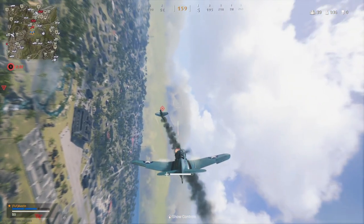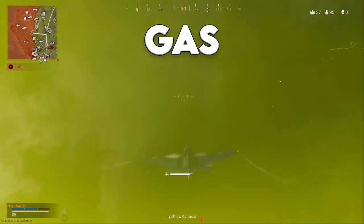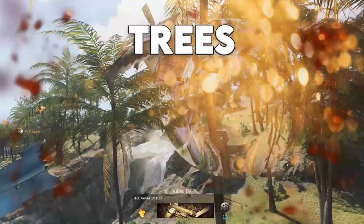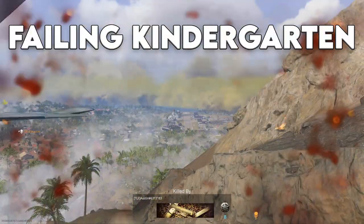But there's more than just other planes you need to worry about. There's also AA guns, launchers, gas, parachuters, tall trees, landing, diving, trying to fly away, or forgetting which peg goes in the round hole.